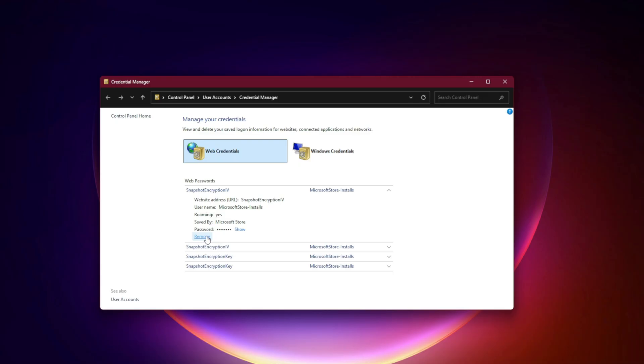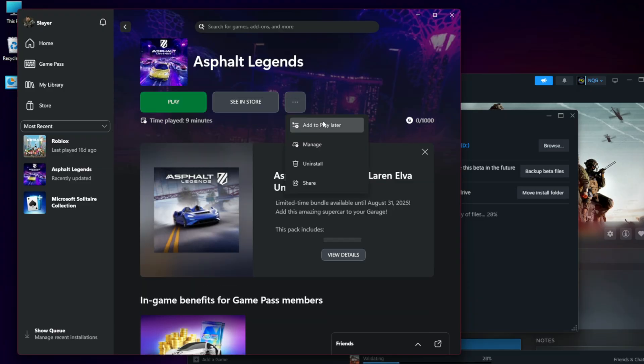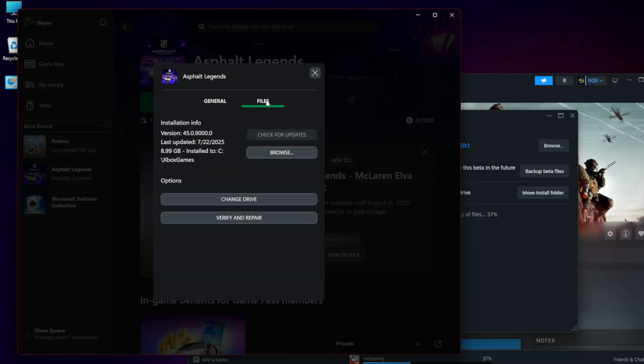Fix 5: Repair and reset the game. Right-click the game in the Xbox app, select Manage Files, then Verify and Repair.